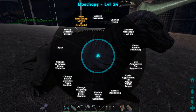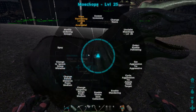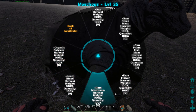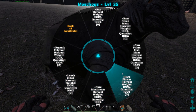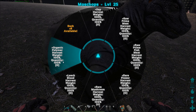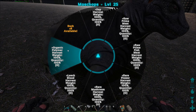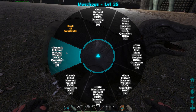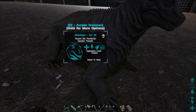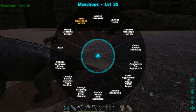The way the Moschops works — every time you level them, which we'll probably do exclusively in weight, you can also level up a harvesting level. We currently have eight available and can put them in different harvesting categories: sap, raw prime meat, raw prime fish meat, rare flower, rare mushroom, leech blood, and organic polymer. I'm not really sure what's most useful to us, but I think I'll do organic polymer for now and figure out a good use for it later. To activate it, you throw them on wander.